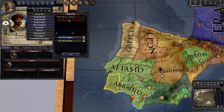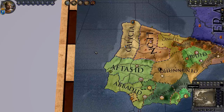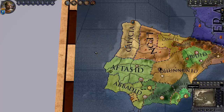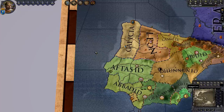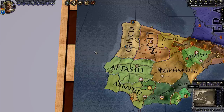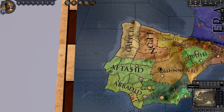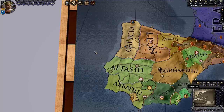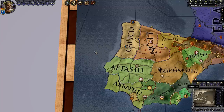You can fight a holy war for any de jure duchy adjacent to your realm, or under certain conditions, for a de jure duchy that is up to two water spaces away. In external wars, you are only allowed to declare war on independent rulers — that is, rulers without a liege — so make sure you select the topmost liege before clicking Declare War. Holy wars are great because you can conquer multiple counties at a time, and any conquered land becomes part of your domain. The downside is that nearby rulers of the same religion may join the war.